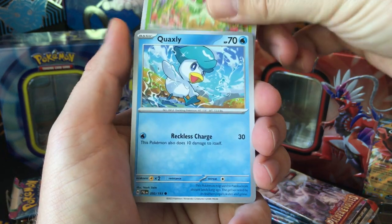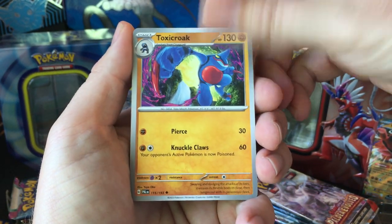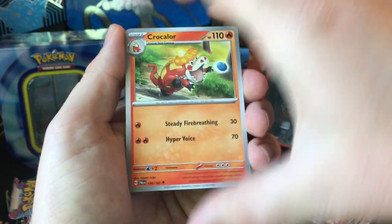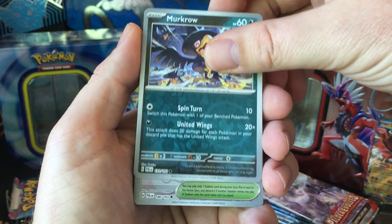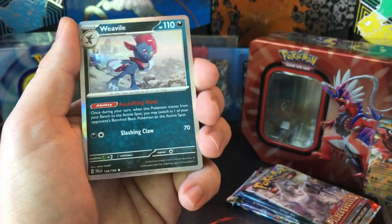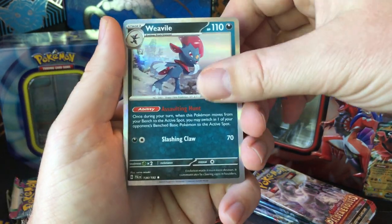Starting off with Paldea Evolved: Dunsparce, Noibat, Sprigatito, Quaxly, Brambleghast, Toxicroak — kind of a different looking art — Crocalor, Meowscrada Reverse, Practice Studio Reverse, and Weavile Hollow.